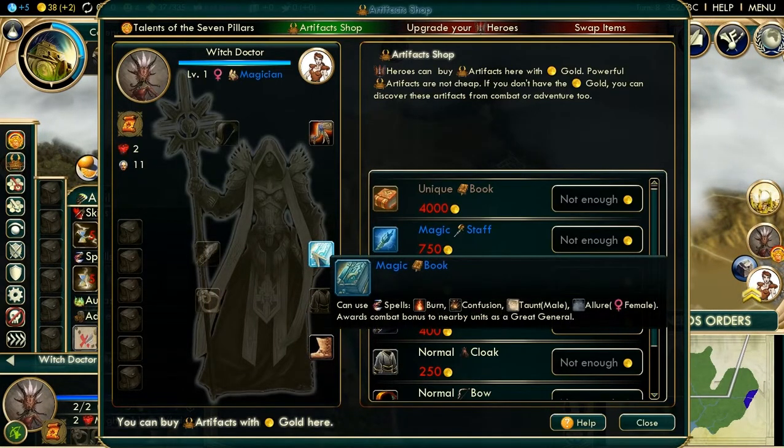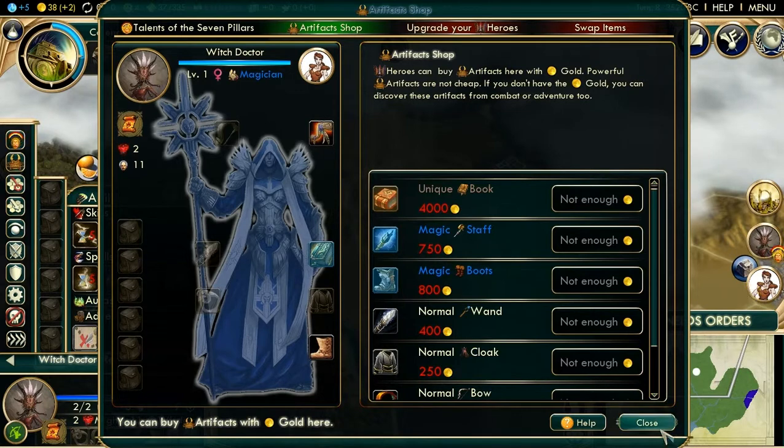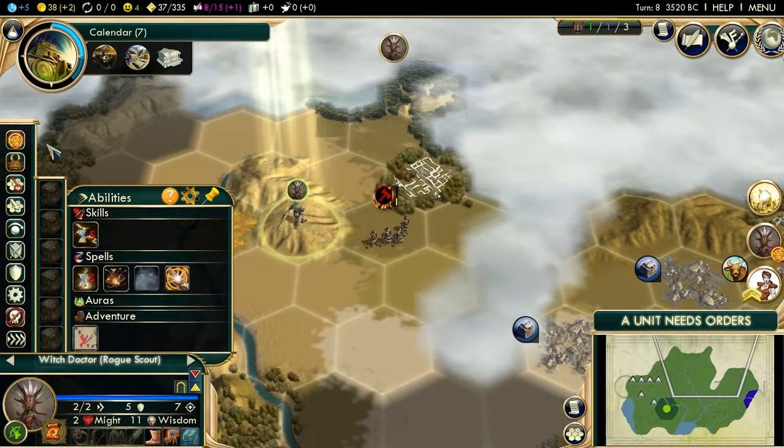What is it that gives us Lightning Bolt? It is our Staff. Our Staff gives us Lightning Bolt and Calm Down, which can actually work as a heal. So that's that.